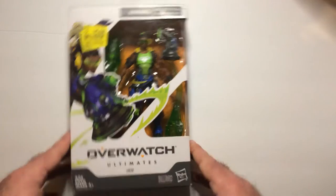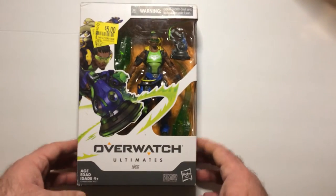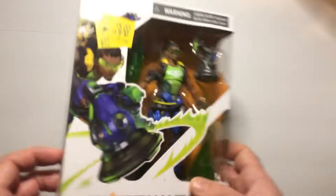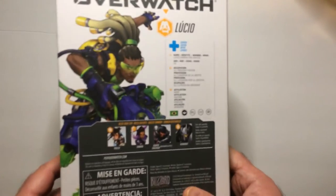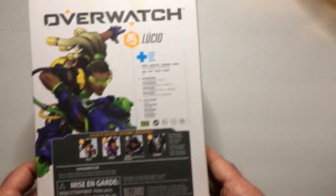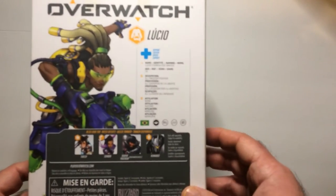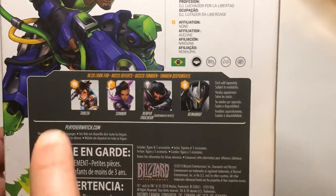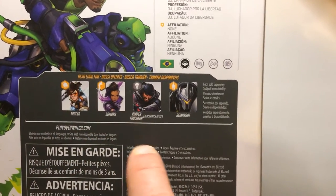We're going to pick up some Overwatch characters. We have Lucio here. I don't really use this character that much in the game. He has a speed ability for his team and a heal ability. It looks like in this set you get Tracer, Sombra, Reaper, Reinhardt, and Lucio.